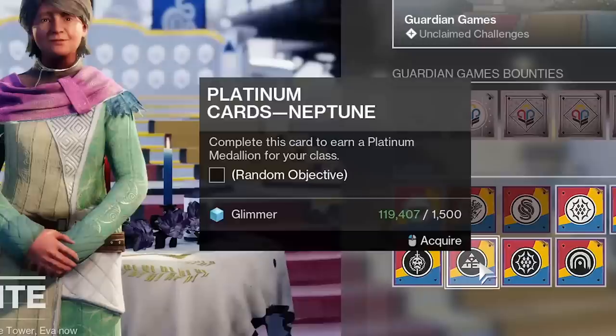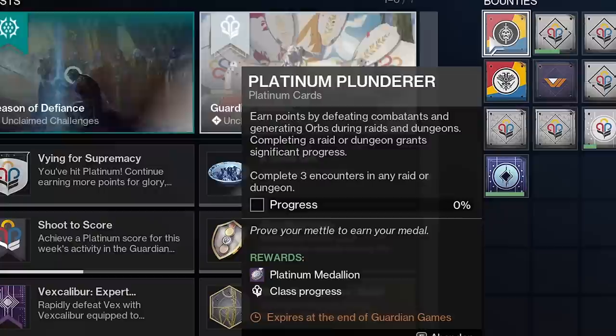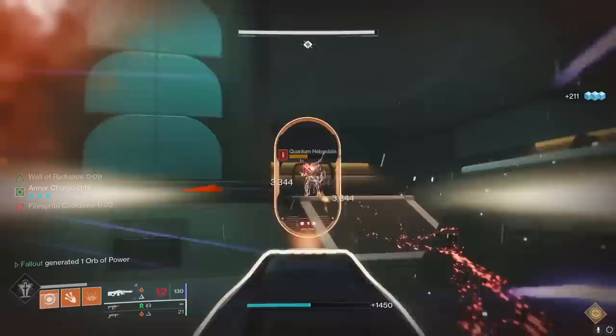If we're comparing the Breakneck Lightfall mission farm — which you can do by getting a platinum card's Neptune card from Grandma Levante — they're close, but in my opinion Shattered Throne is better. The Neptune platinum card requires around four completions of the Breakneck checkpoint, whereas Shattered Throne only requires two. Even though the card says three encounters, you'll get platinum in two from finishing Shattered Throne.